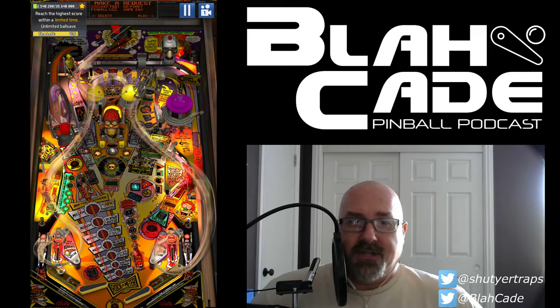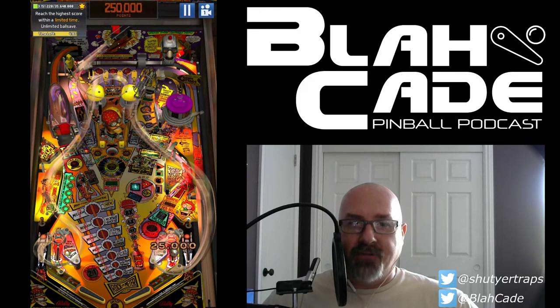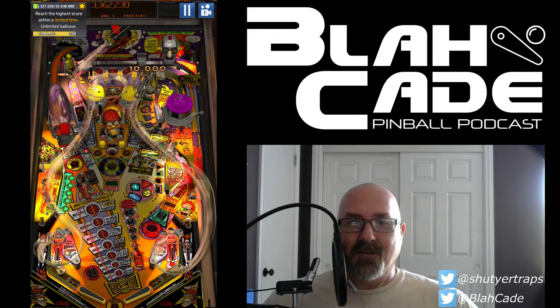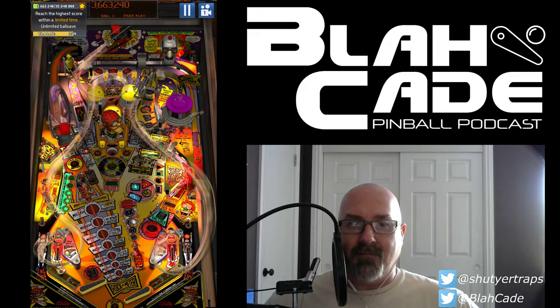I basically have three strategies in this one. One: whenever it comes to the right flipper, shoot up the rocket. Two: if I catch it on the left flipper, shoot it for the far right shot. And three: you can time it so the ball kind of jumps up on your flipper, then bring the flipper down and tap it back up — it's an easy way of getting the ball locked pretty well.